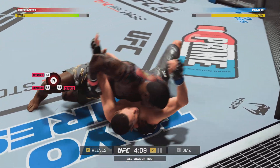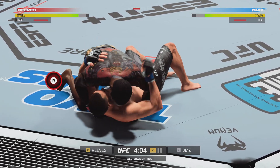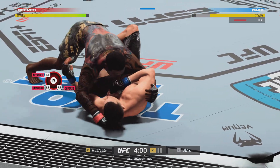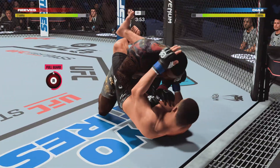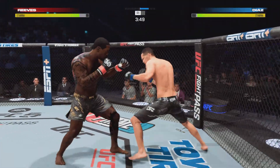Half guard for him here, with a lot of offensive options at his disposal. He's got a ton of options — submission options — but I believe the safest option for him here is going to be to use his ground fundamentals: build a base, posture up, throw big strikes, get back to position, build posture again, throw big strikes, and really wear him down with a secure position in half guard.